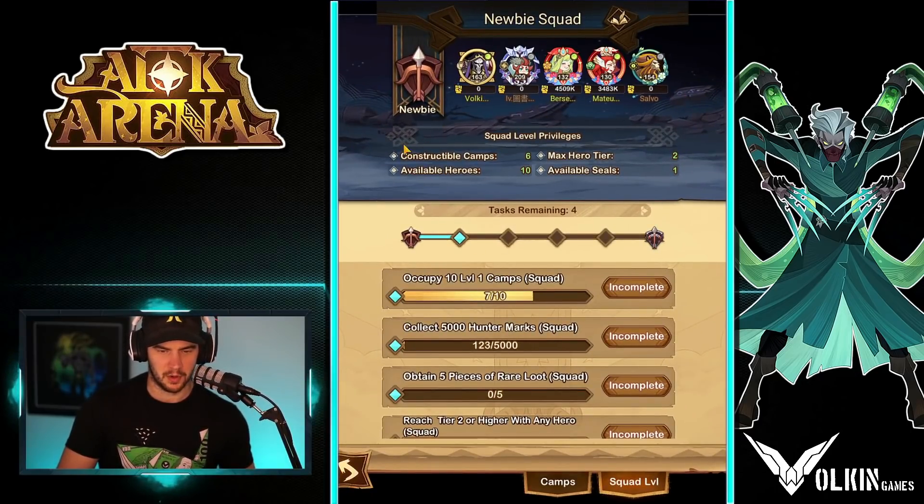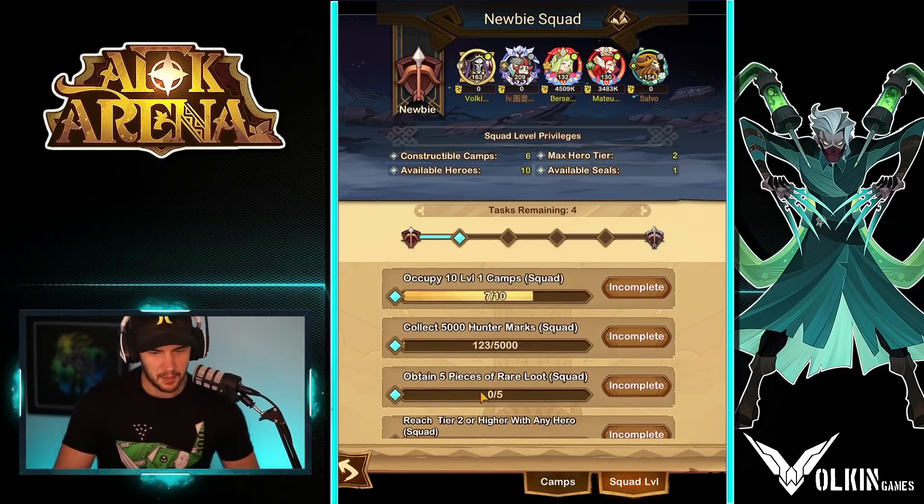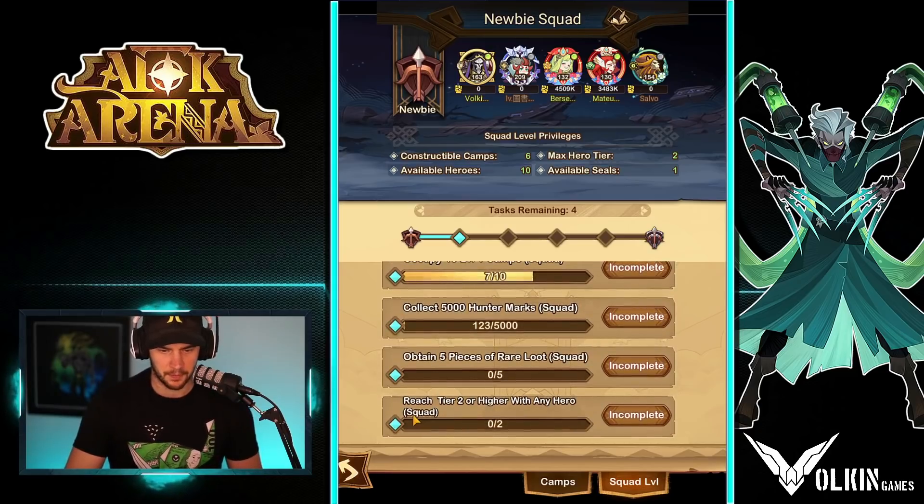This is my random squad that I got thrown in. So we've got to occupy 10 level one camps. As you can see we're at seven because it's a team thing — it's not just me personally. Obtain five pieces of rare loot. Collect 500 hunter marks. Reach tier two or higher with any hero squad.